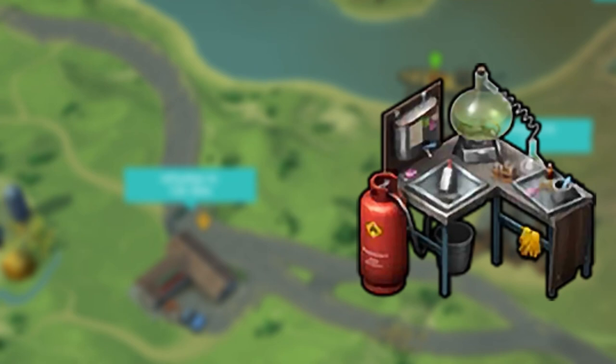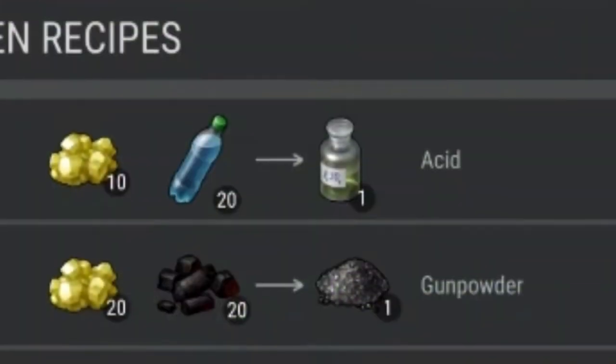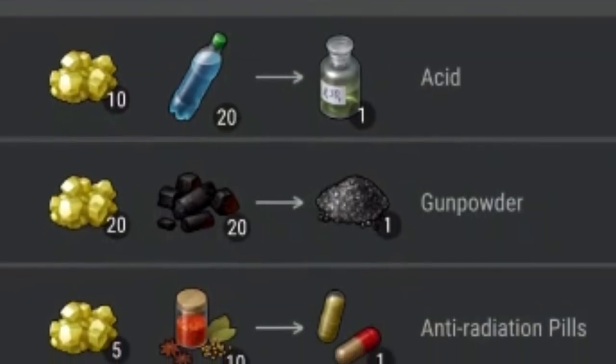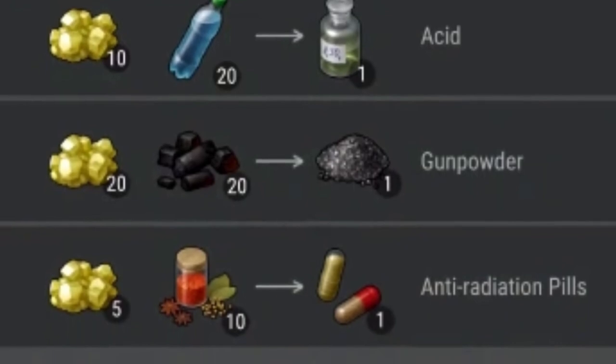Lastly, we have the chemistry station — the most useless workstation in the game. It's expensive to build, the items required are hard to get, and it only produces some of the most useless items in the game. Fortunately, I didn't craft it, and now that I've learned more about it, I'll never touch it — it's a complete waste of resources. Nothing it produces is worth it. You can easily get acid by clearing Bunker Alpha. Gunpowder is one of the most useless items right now, and anti-radiation pills can be found in Bunker Bravo and Port Lab. The chemistry station is 100% not worth it.